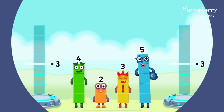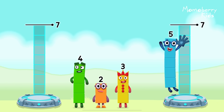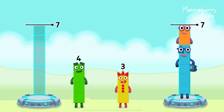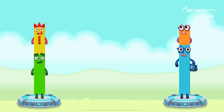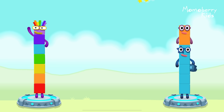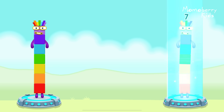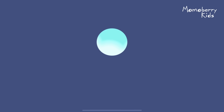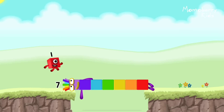Share the number blocks evenly to make two groups of 7: 5, 2, 4, 3. You got it! 4 plus 3 equals 7! 5 plus 2 equals 7! 7 equals 7! I am 7! I am 7! Great!